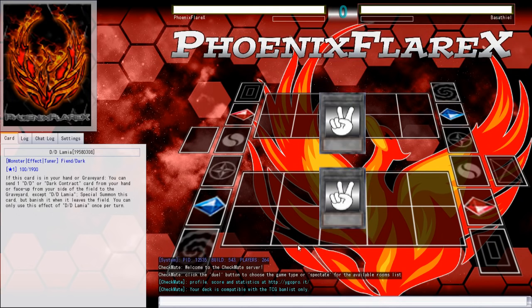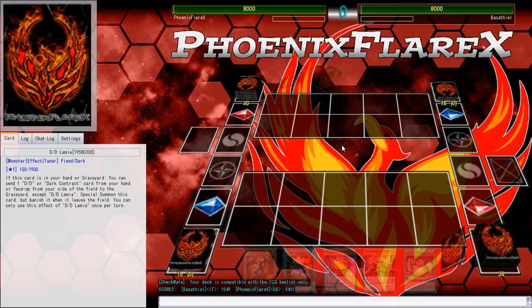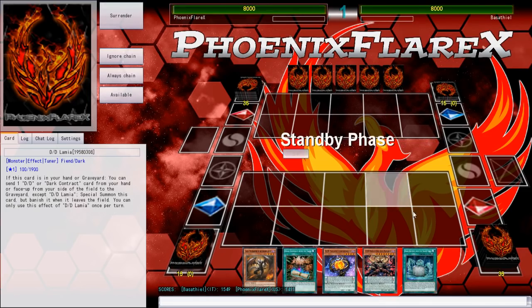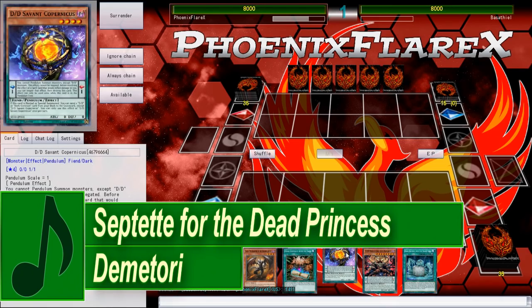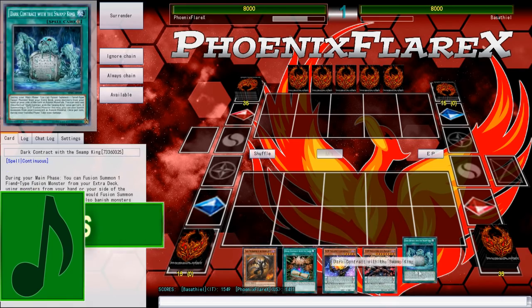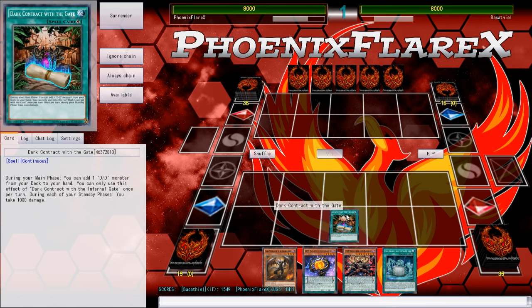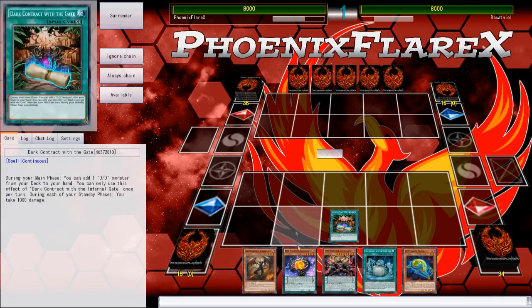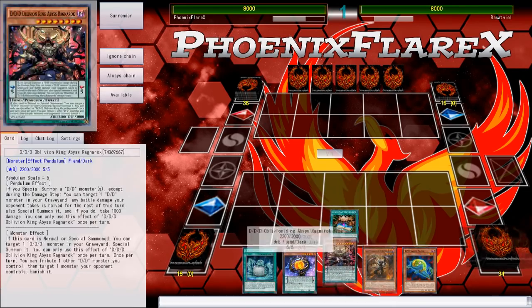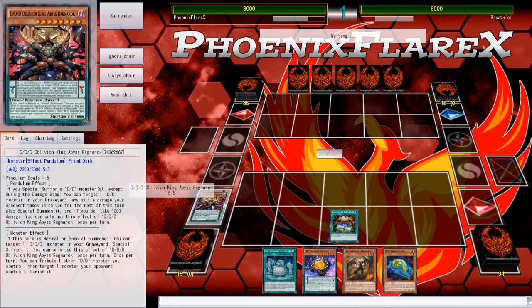I decided to do some testing on the Checkmate server with this deck and then just decided to film the games there, playing singles rather than matches because I wanted a high variety of differing situations. I've got Copernicus and the fusion spell, so I may be able to make Beatrice plus Nightmare here. I definitely have to get Swirl Slime to kickstart my plays, but I drew the Farfa, which is not ideal. We can make it work, I guess.